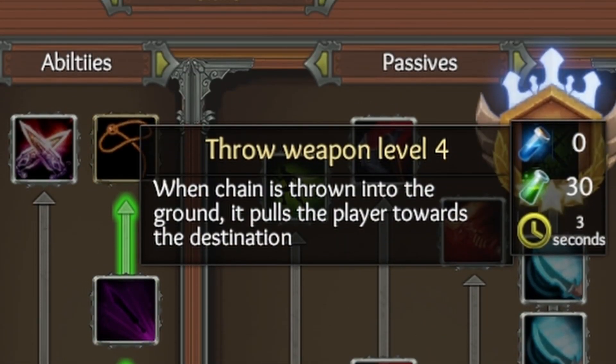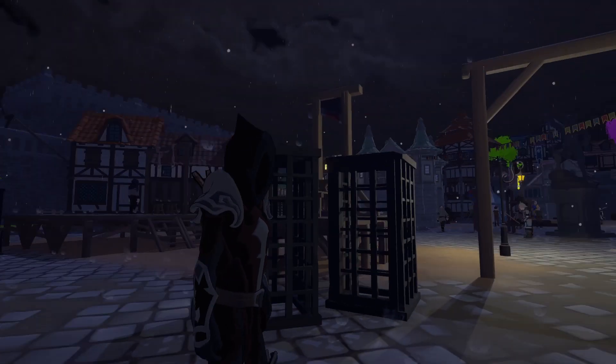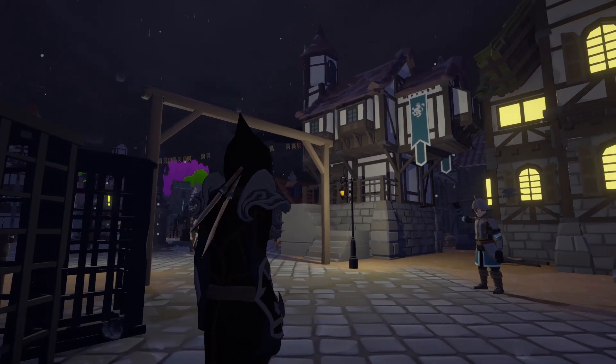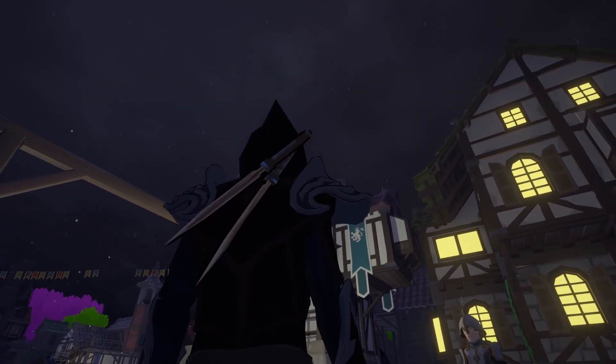What we really want is thrown weapon level four. When the chain is thrown into the ground, it pulls the player towards the destination. That's the game changer. As you can see, I'm dressed up as an assassin. Just found an ability — well, I didn't find it, it's been there all along, just under my nose.